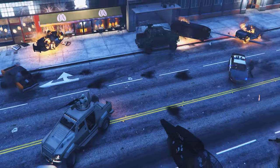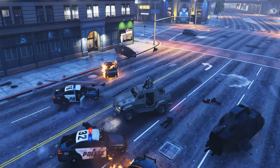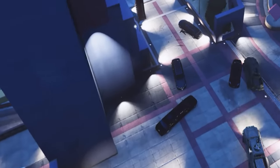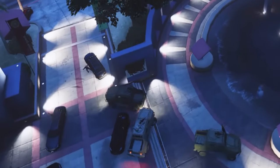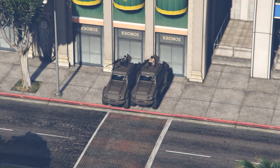And the first round goes to the Insurgent Pickups. With their slightly smaller form factor in terms of length, as well as their off-road suspension build, the Insurgents have a much easier time when it comes to stairs and obstacles when navigating the park. Let's start another round, shall we?